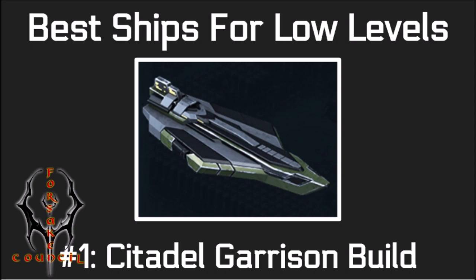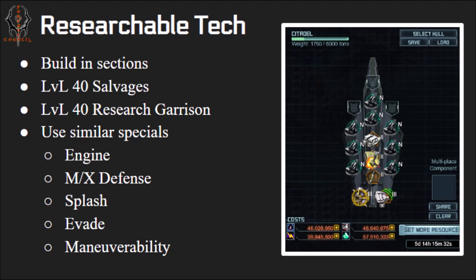The first ship is the Citadel, which can be used in garrison targets such as the Forsaken Mission — which makes it the most important one in the game, which is why I'm starting with it. You can get the Citadel from the Foundry in the top right of your screen in your base. All the Foundry takes is some time and some resources.